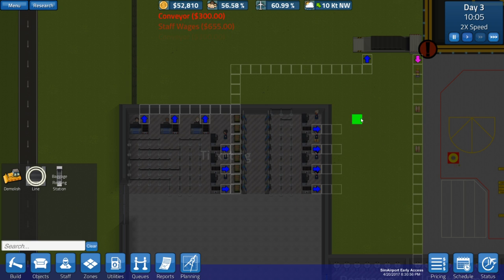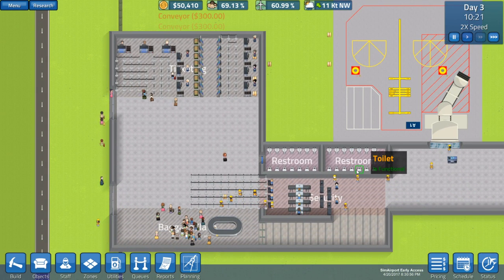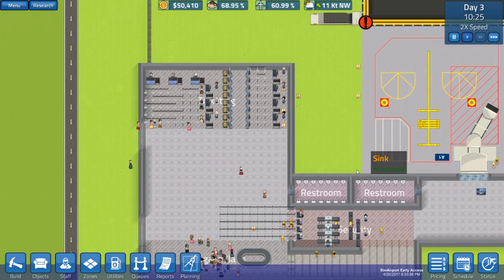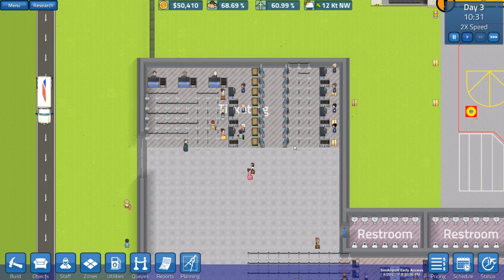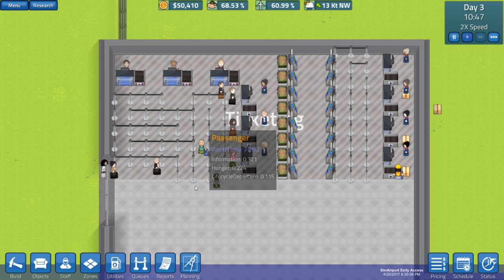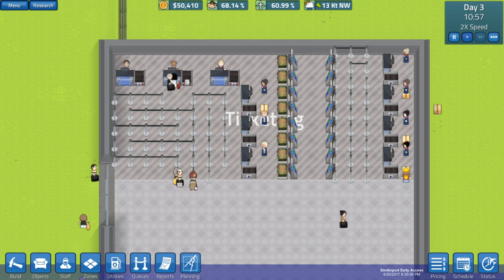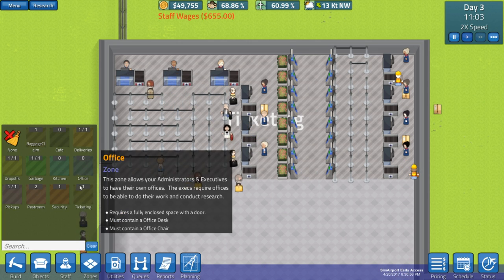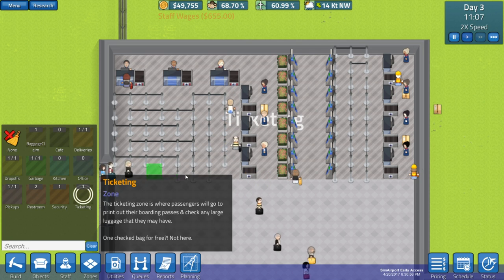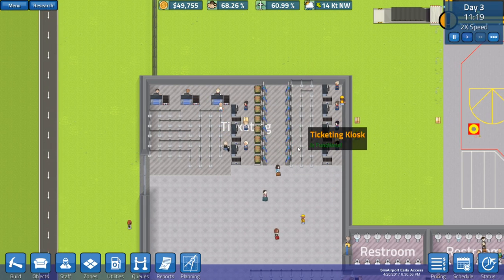You see what I'm doing now, it's really nice. And then there we go. They're all building that up, and hopefully we should get some testing - passengers - we'll see how that all gets tested. Even though they're not using the queues properly - the queues are a little bit busted. I don't know if it's something to do with the zoning maybe - let me zone this as ticketing as well, just to see if it actually makes a difference with any of the queue things.